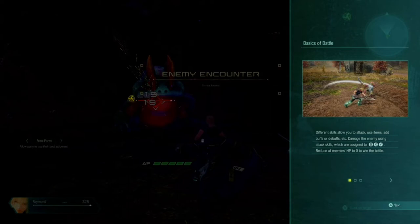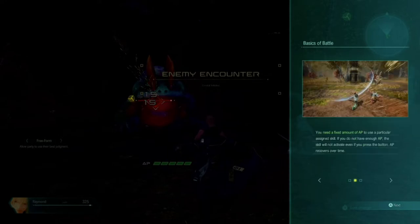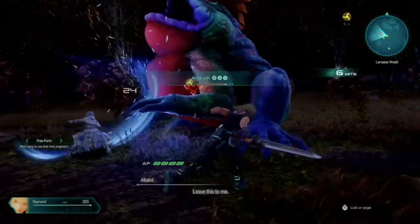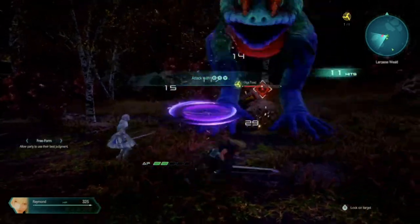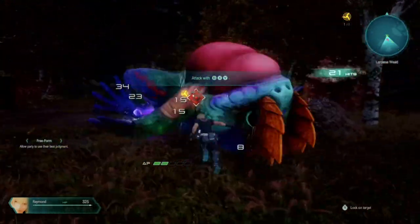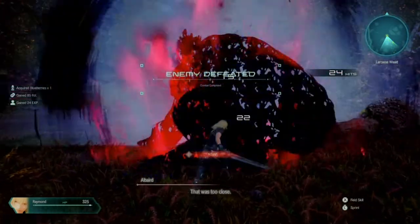Today I'm going to be doing a walkthrough on mission 1. This is going to be on galaxy difficulty because on universe difficulty the AI does not seem to be competent enough to know when to dodge and when to strike. We're going to be taking a slight detour at the start to show you what looks like one of the secret bunny locations.